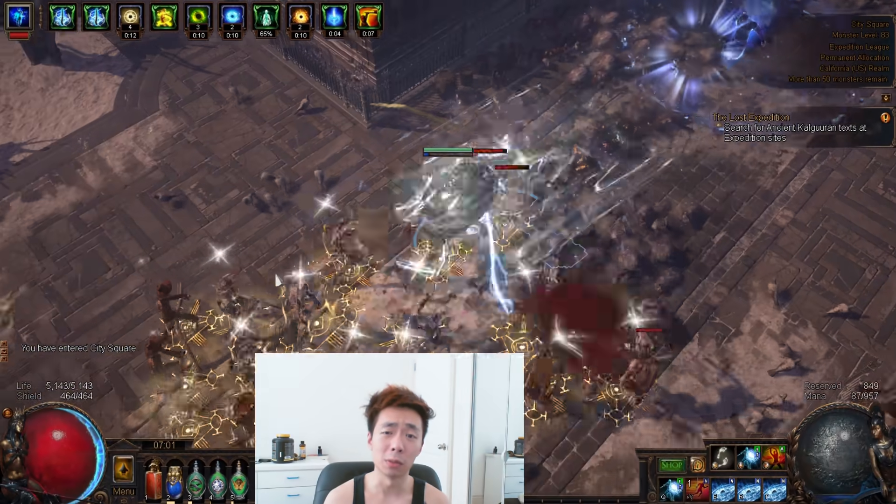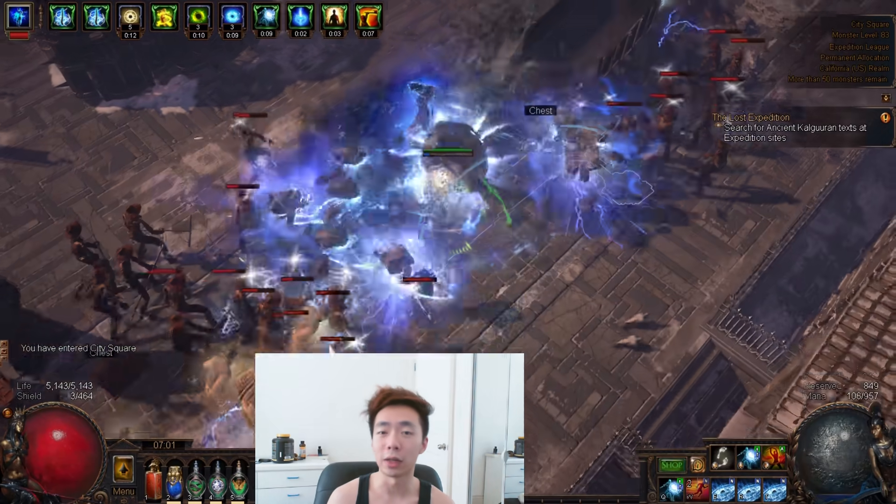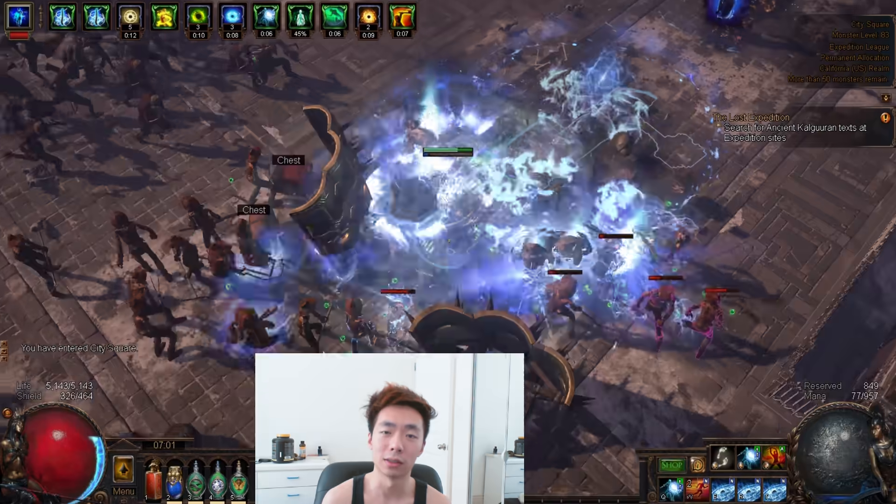Fanaticism, Spellslinger — everyone's most obvious favorite combination of skills. I ran out of creative ideas so now I'm stuck playing the meta, which is obviously this.